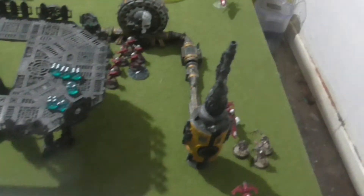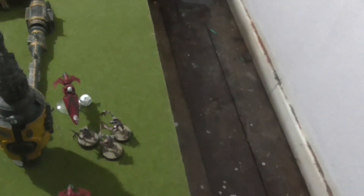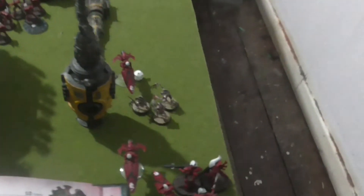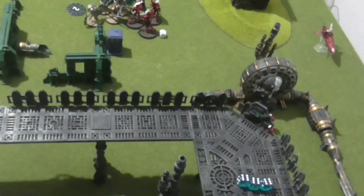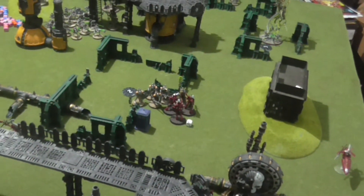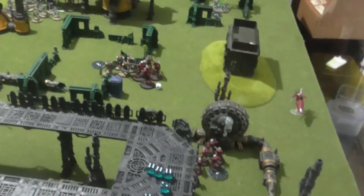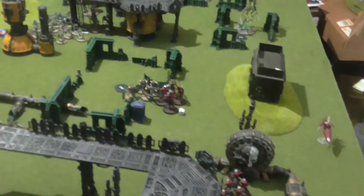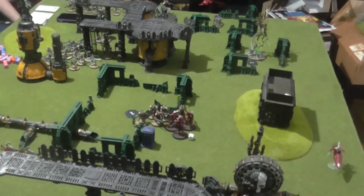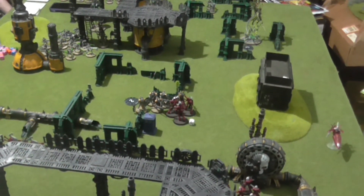At the end of turn 3, rolling morale — just that one unit could possibly fail; I rolled a 3 so I'm okay. For the Flayed Ones they rolled a 6, losing one model. With combat attrition they're below half strength, so on a 1 or 2 they lose one more — and they do lose another one. I managed to destroy zero units this turn, and I'm not holding three objectives because I failed to get them off that objective. I scored nothing at the end of my third turn.